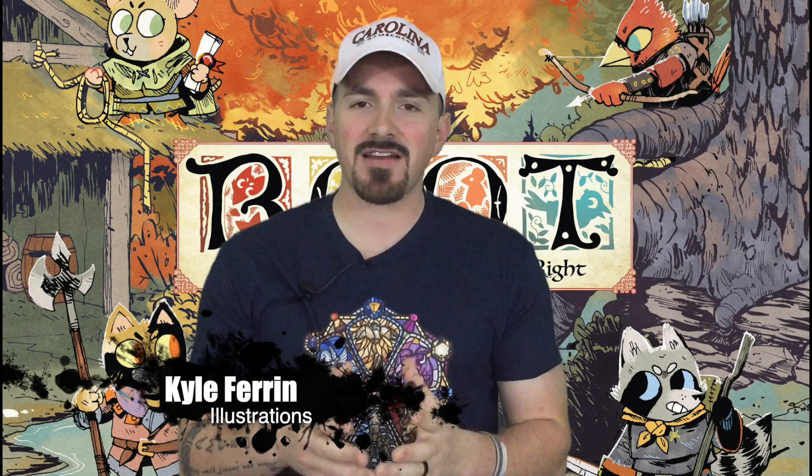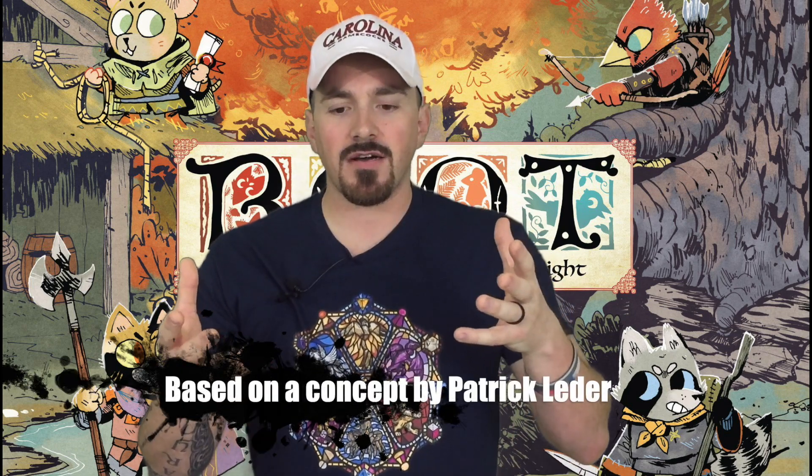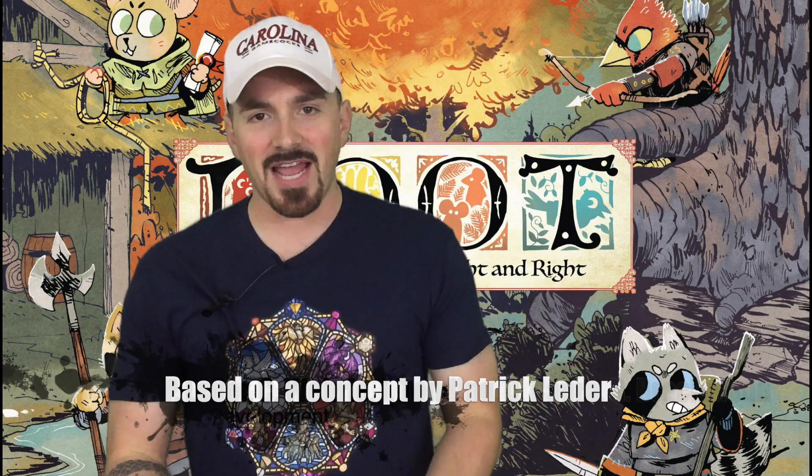It is over on BoardGameGeek. Basically, he took it upon himself to create a better way to play Root solo. I think the original Root solo rules only used the Marquis de Cat, and it wasn't particularly satisfying from what I understood. And then I was listening to the Solosaurus podcast, and they started talking about the Better Bot Project, which had made solo rules where you could use any of the base game factions in solo play, which I thought was very cool. And then I managed to get my hands on Root — Leder Games sent me a copy.